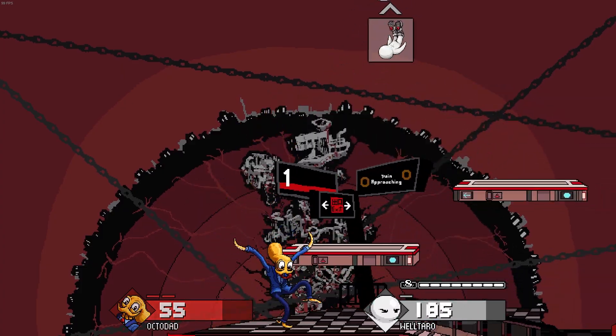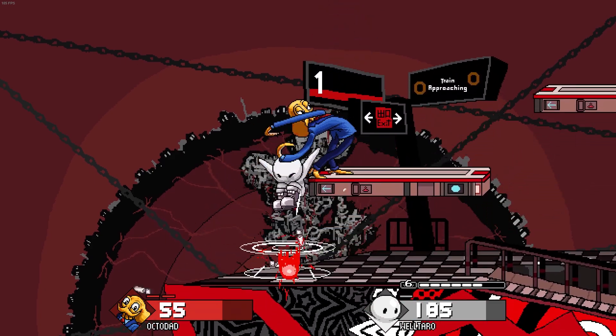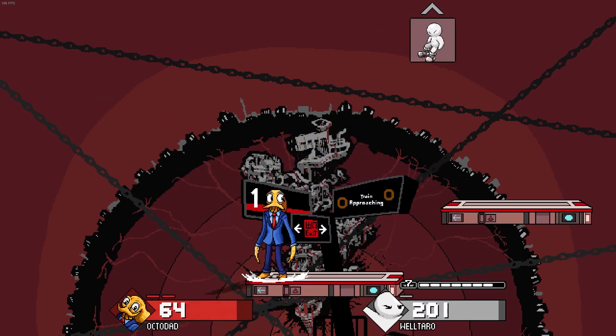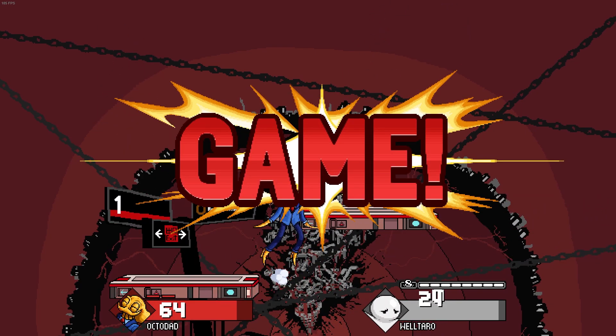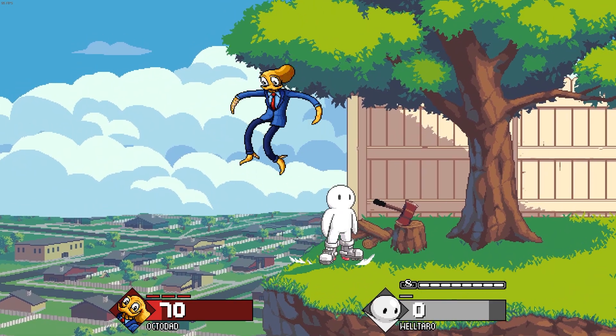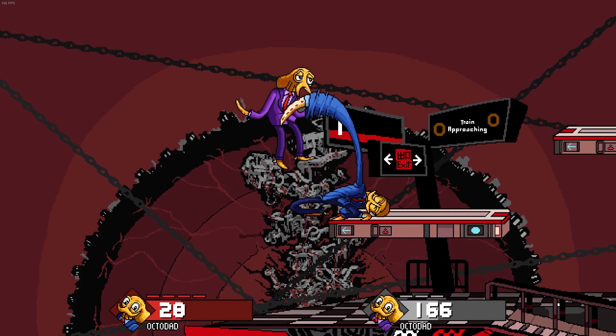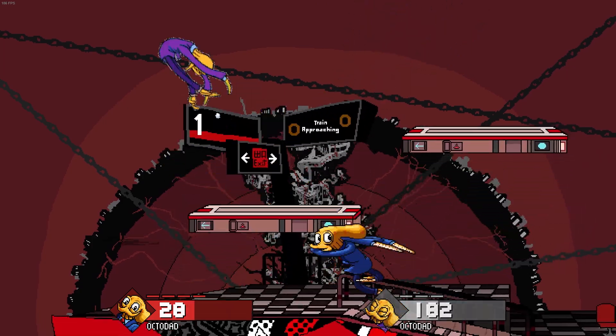Let's start with the gameplay bug fixes. A hard 120fps limit has been added when using Vsync. Forward plus up plus strong now results in an up strong instead of an up tilt. Characters can no longer get stuck on a ledge when the ledge was disabled. And a parry can now occur if shield and special are pressed on the same frame.